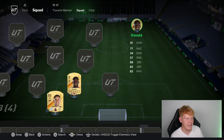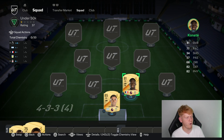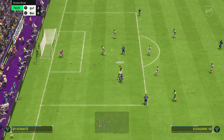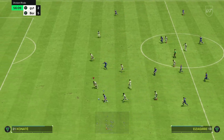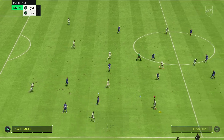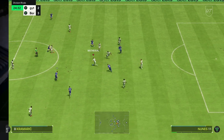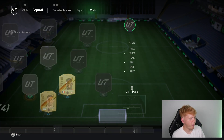The first player we're going to be using is Ibu Konate. You get what's on his card — decent pace, 82 defending and 82 physical. His passing doesn't seem too great but you're not using centre-backs to pass too much unless you're parking the bus. He's going to be able to shift the ball from side to side no problem and pass under pressure.